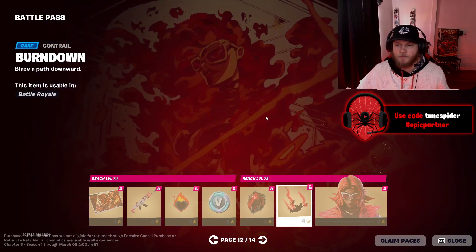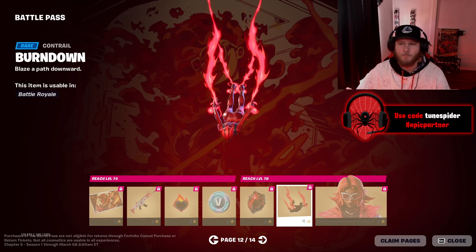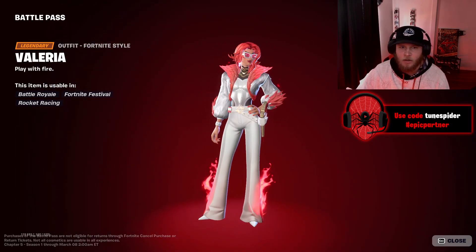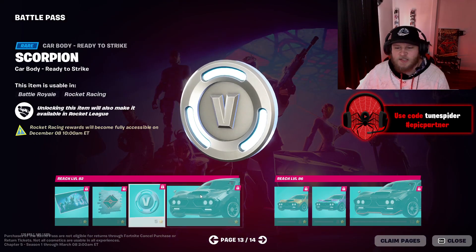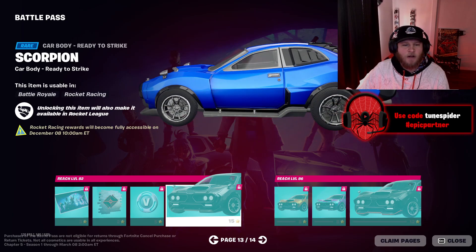Wow, that's the best gun wrap of this battle pass. Ruby Relic — that's pretty cool, looks cool. I don't know if I'll use it but that's a sick contrail — that might be the best contrail of this battle pass. Burn Down — this is cool, this is really cool. Society vs Underground loading screen — that's cool.